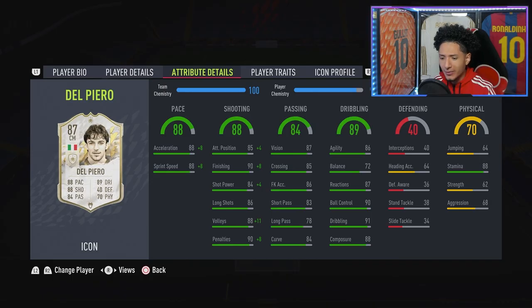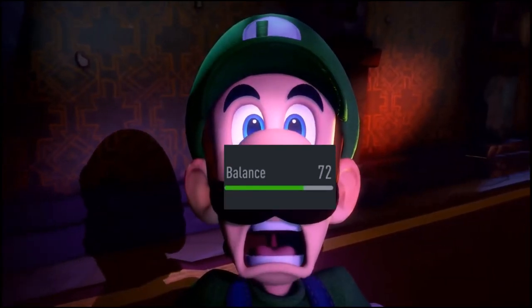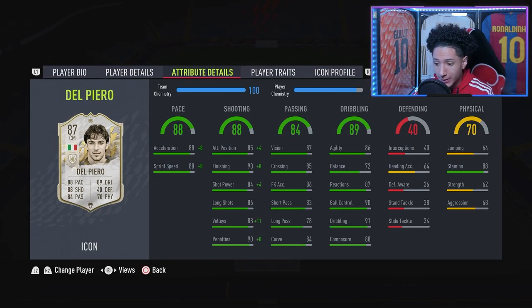Passing is also pretty nice — only 78 long pass, but great short pass and amazing vision. So he could maybe play as your CAM if you really wanted. Dribbling: 86 agility, but Del Piero only has 72 balance. I don't get how he only has 72 balance when he's a short player — doesn't make sense to me. Hopefully he's not clunky on the ball, because all his other dribbling stats are phenomenal. Great composure too. This card is looking like a nice cheeky icon who's gonna bang angles Friday through Sunday.